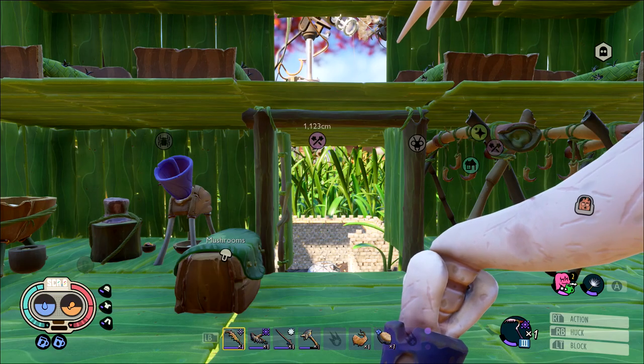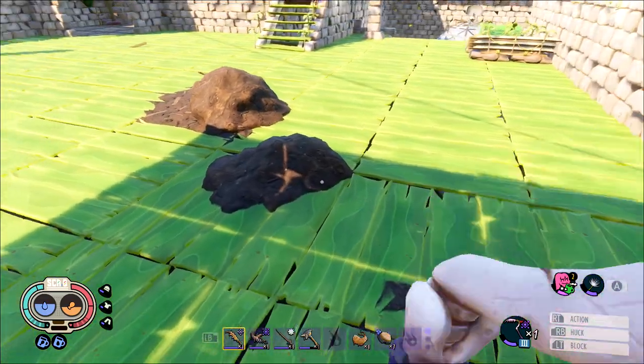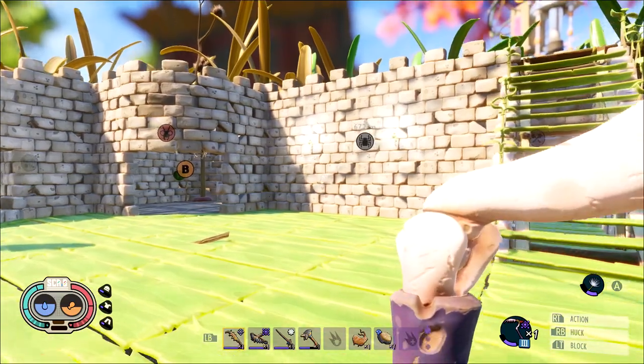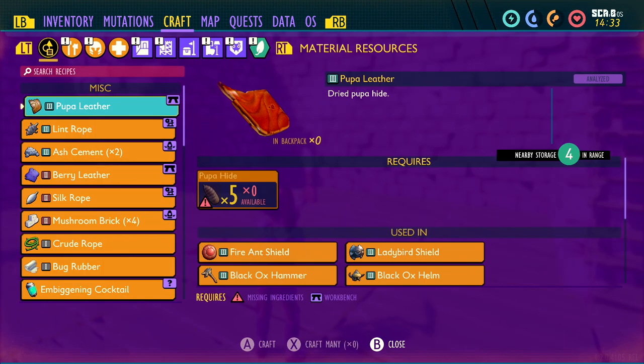Once you get all of those blueprint unlocks we're going to start working on coziness level 3. Unless your base is already out in an open area, I'm going to recommend you try to start from scratch pretty close by. Look for an empty lot of land and start working on your new base, even if it is going to be temporary just for this achievement.